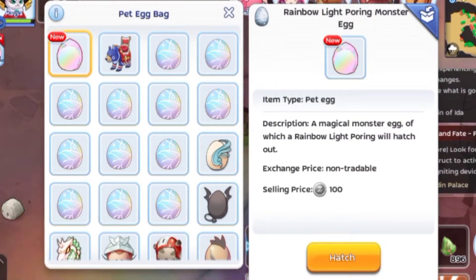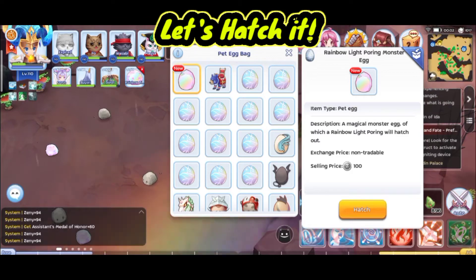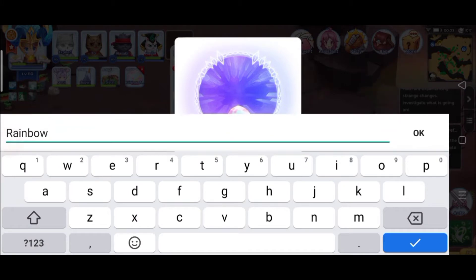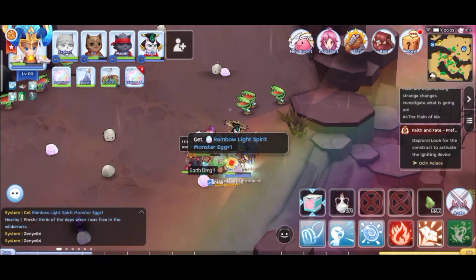Now let's hatch it. Let's give it a name — maybe 'Rainbow' is enough, or 'Pouring Bow,' or 'Rainbow.' I don't know, just give it a name. Let's go with 'Pouring Rainbow.'